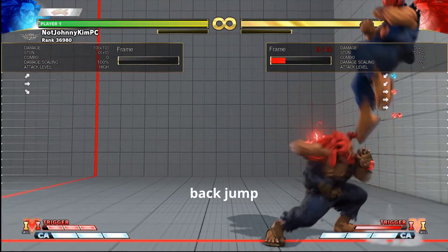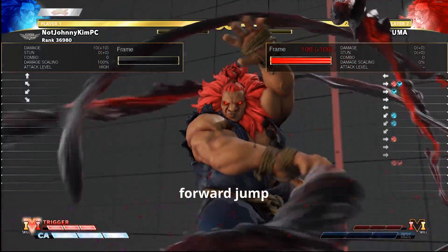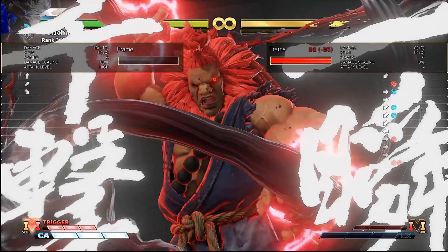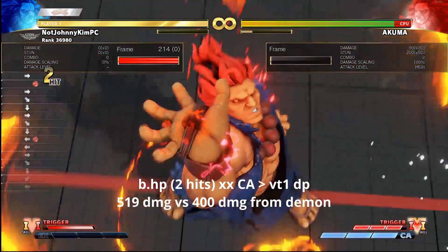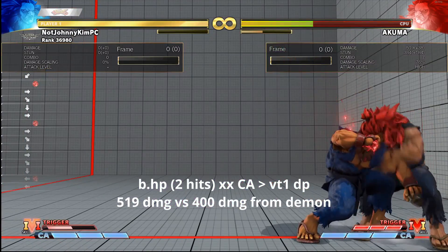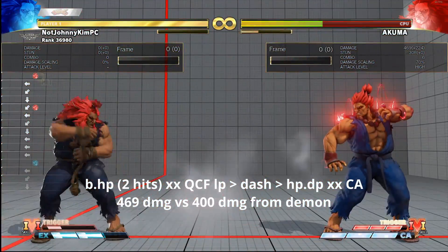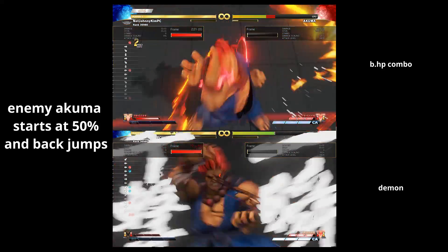You can actually do an option select demon by inputting both left and right as you do the demon input, so that the demon comes out in the correct direction depending on if your opponent jumps in front of or behind you. Make sure you do the demon late enough or else your opponent can do a special move in the air to delay their landing time, or your demon might just whiff completely. If your opponent does a neutral jump or a back jump to escape the demon, you can do a nasty corner-only punish with back hard punch that does way more damage than the demon — though it's pretty hard to do on reaction and requires a little more than 25% V trigger time left. It will chunk every character for about 50% if pulled off correctly, so it's something to consider, especially if you have a hard read on your opponent.